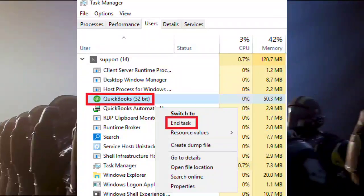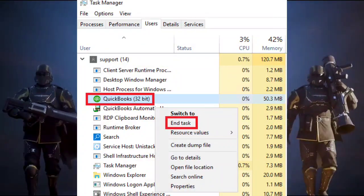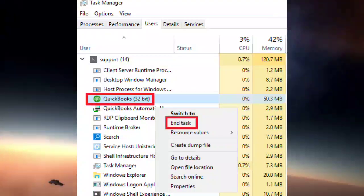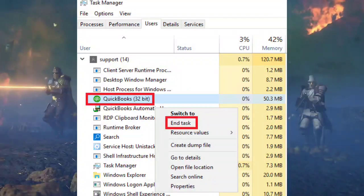Step 1: Close Background Apps. Interference from other applications can trigger error code 1013. Follow these steps to close background apps: Open Task Manager (Control+Shift+ESC), then end tasks of unnecessary background apps to minimize conflicts.